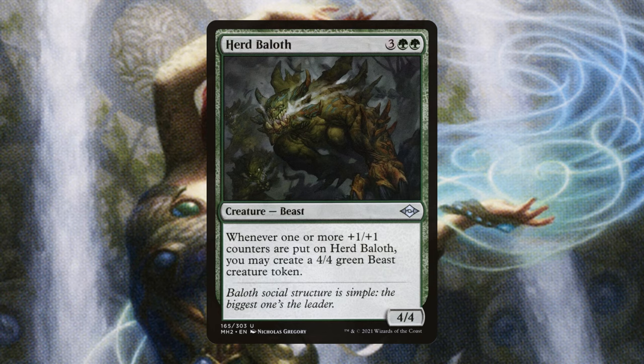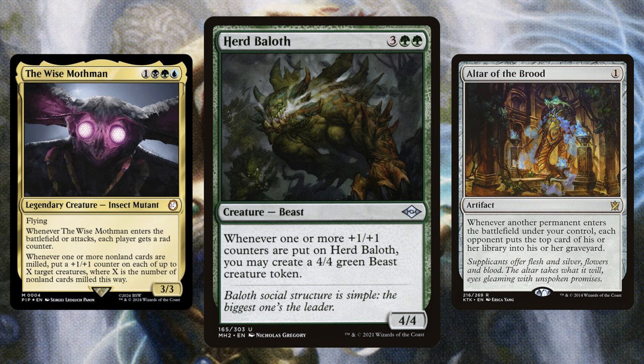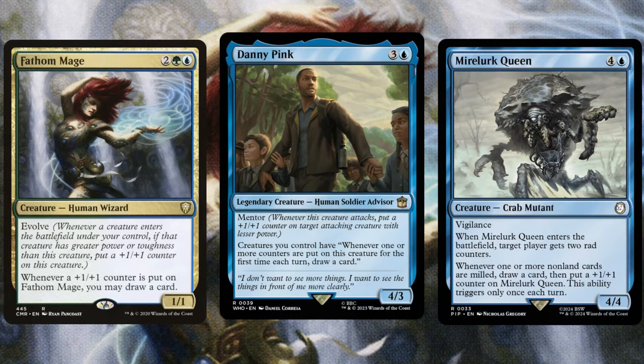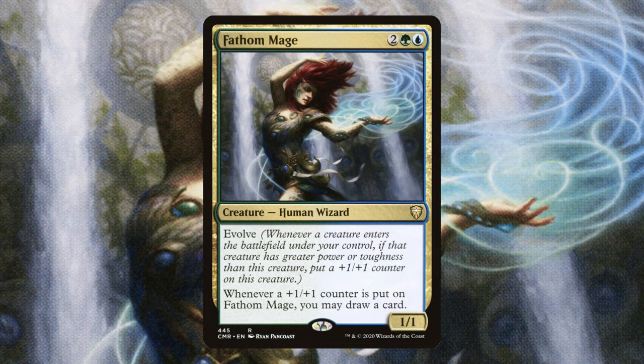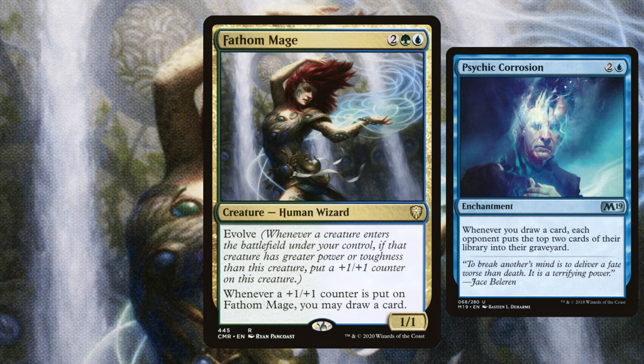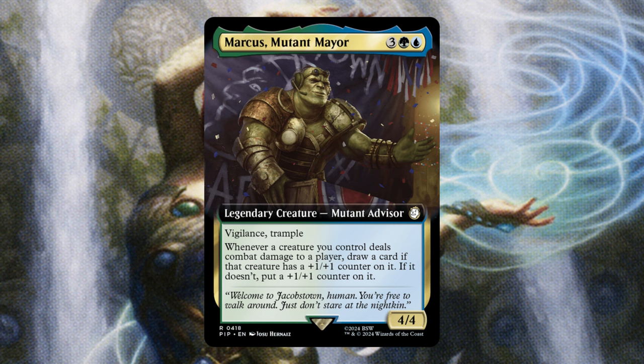Don't forget to subscribe if you're loving these deck techs — it really helps me out. Let's kick it off by talking about the creatures. Herd Ballad is amazing — on top of going near-infinite with Altar of the Brood and our commander it just makes a massive board state. Fathom Mage, Danny Pink, and Myra Lurk Queen are all cards that net us card advantage whenever we put a counter on them. Notably, Danny Pink does this to our entire board, and Fathom Mage doesn't have a once-per-turn clause, so with one of those mill enchantments she'll almost draw our entire library and mill out our opponents.